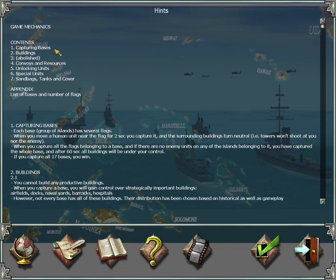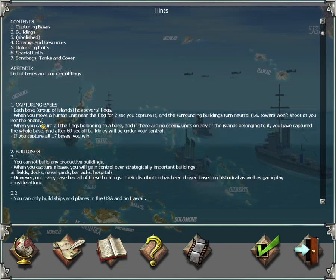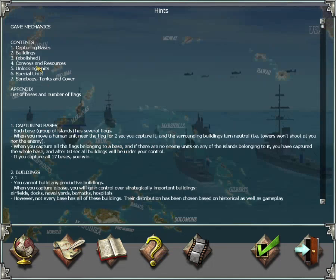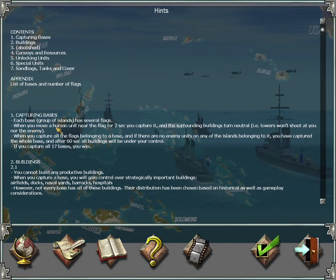I've also changed several game mechanics. To capture a base — each group of islands — you'll find several flags on it. When you move one human unit near a flag for at least two seconds, you capture it, and the surrounding buildings return to neutral, so towers stop shooting at you. When you capture all the flags belonging to one base — mostly around three flags — and there are no enemy units on any of the islands, you've captured the whole base.